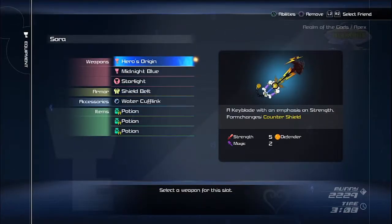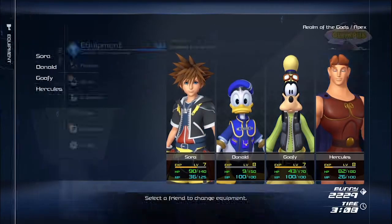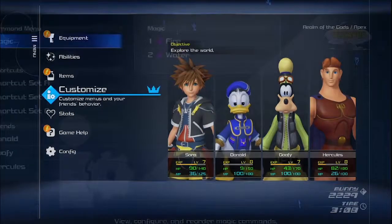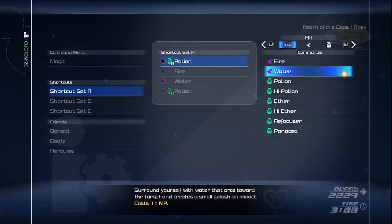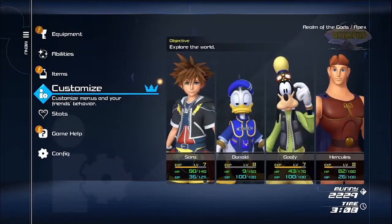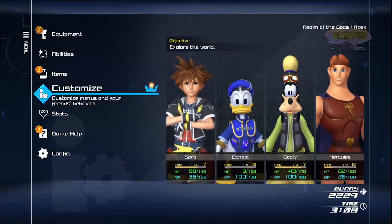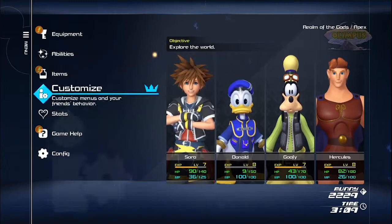Did you see my kitty flippers? They're adorable and very soft and warm. Today's theme is very much kitty — even my pants have kitties on them. And that's why we were going for the kitty option earlier. I took potions off Circle because I keep using it accidentally when trying to use Water.